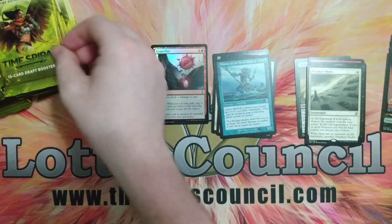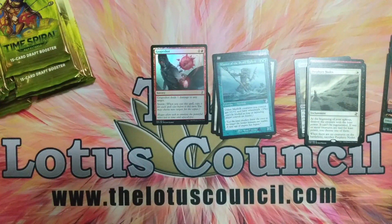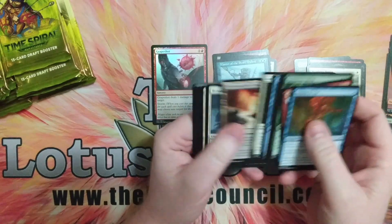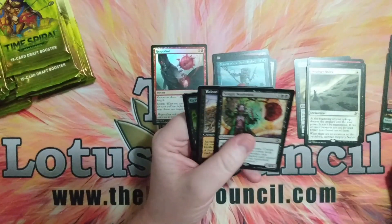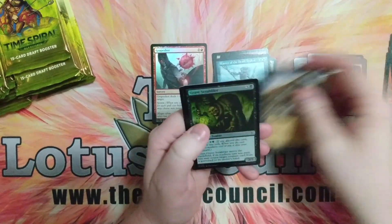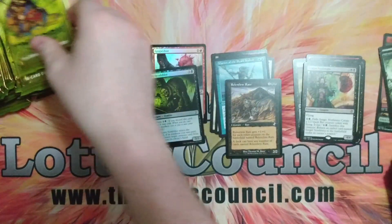We got Porphyry Nodes, Master of the Pearl Trident, and a Soldier Token. That's cool. I'm building Merfolk, so I can go in with my Merfolk. Merfolk's not that great, I don't care — I play for fun. Okay, Sangrinosferatu, Relentless Rats, and a Grave Scrambler with a Spider Token.